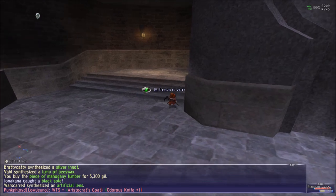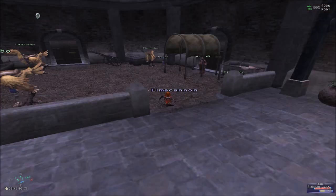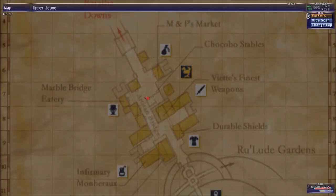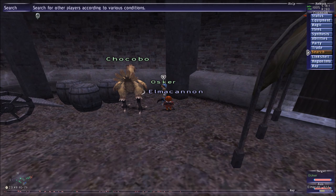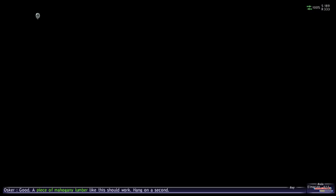Now we are going to go to talk to Oscar. Oscar is the guy from the Chocobo license. That is Oscar right there — it is next to Brutus. We used the Mahogany Lumber to get another key item. He is going to give us a key item.